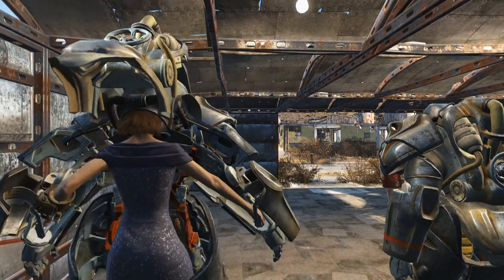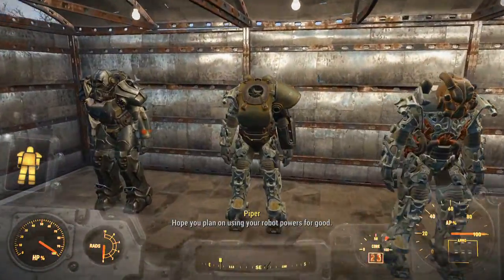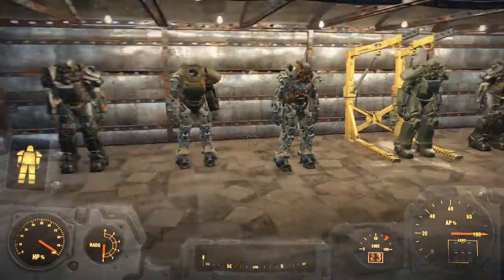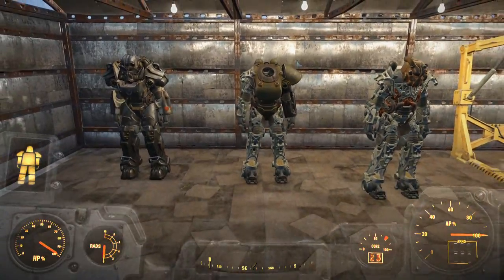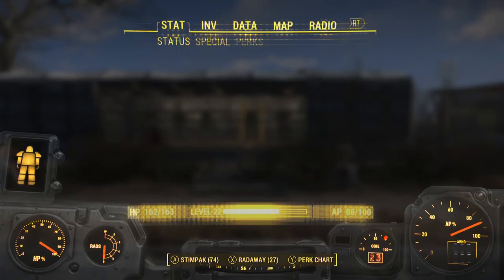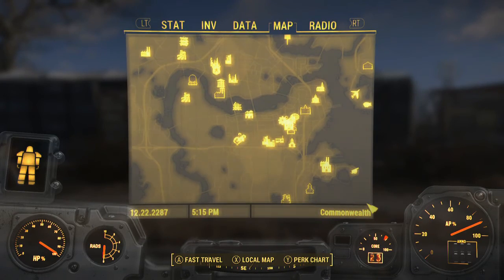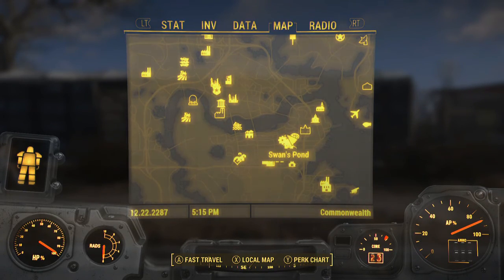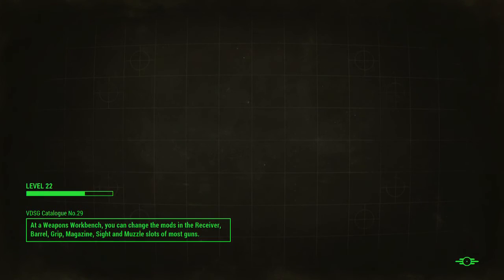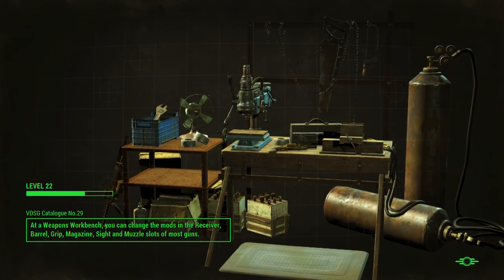I'll show you how to get two pretty easy sets of power armor. The only thing is it will permanently say 'steal' — there's no way to steal the frame of the power armor so anything you put into it is going to be marked as stolen. Keep that in mind: some companions won't like it, but Danse will like it because every time you get into a power armor he likes it.